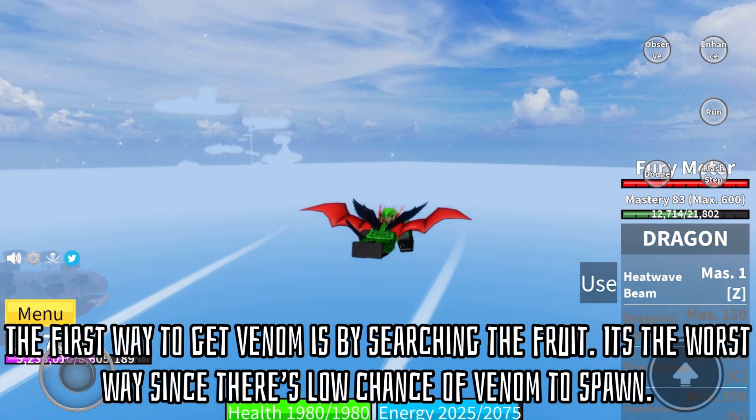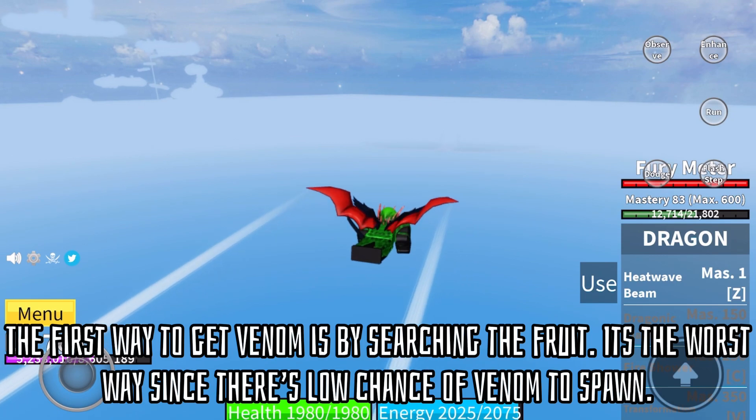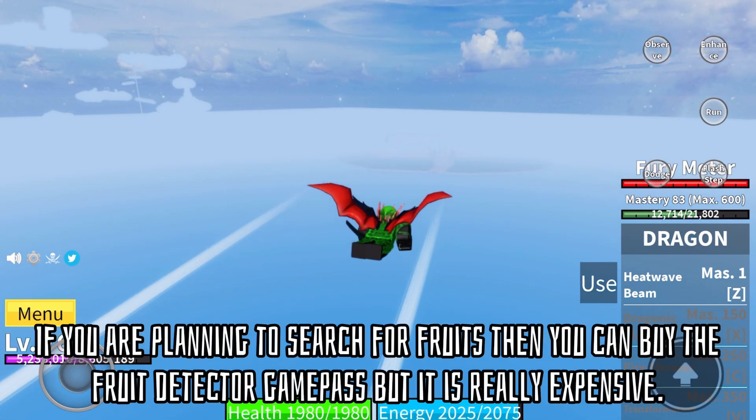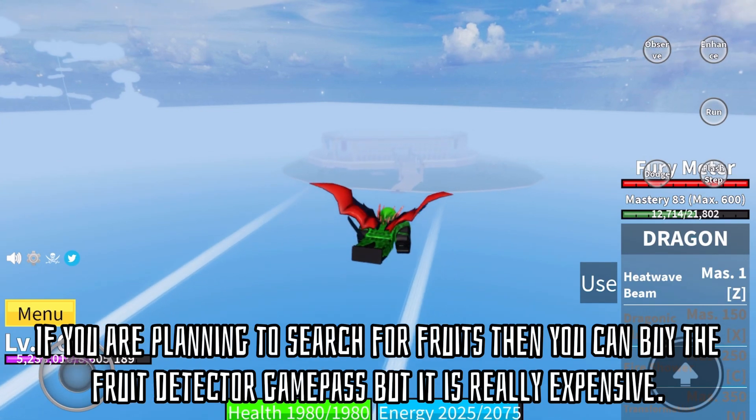The first way to get venom is by searching for the fruit. It's the worst way since there's a low chance of venom spawning. If you are planning to search for fruits, you can buy a pet fruit detector from the game shop, but it is really expensive.